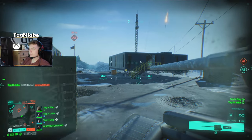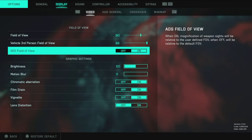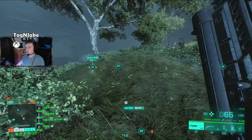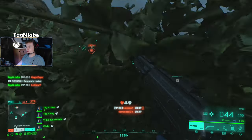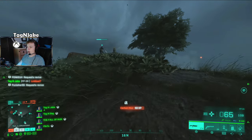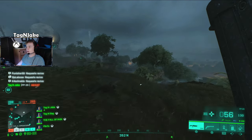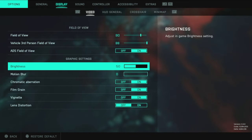For ADS field of view, turn that on — it's default off but having it on gives so much more benefit. It feels like you have less recoil, giving the illusion of being further from your gun, while still getting the zoom benefits of your optic. Having it off feels clumsy, makes recoil feel heavier, and you'll find you win a lot more gunfights with it on.